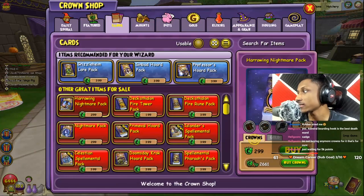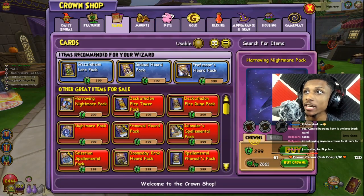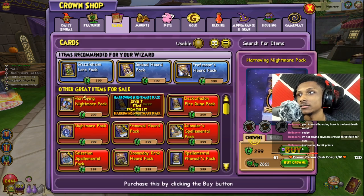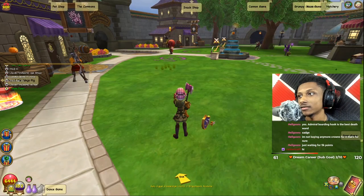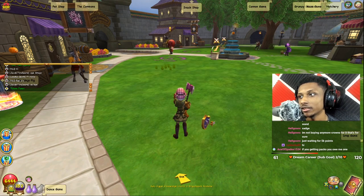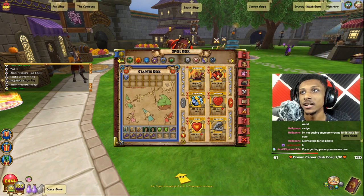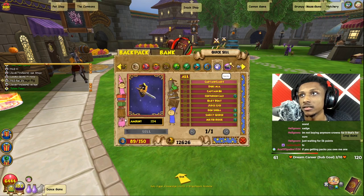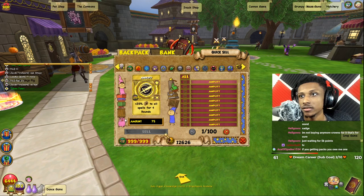I am recording — chat, say hi! Alright, new pack I want to open — 2500, 2500 crown clear slots. Let me make sure my treasure cards are good. I'm probably full on treasure cards to be honest.